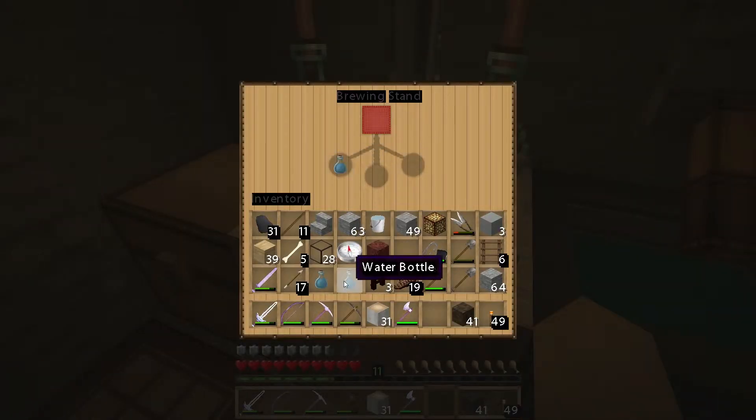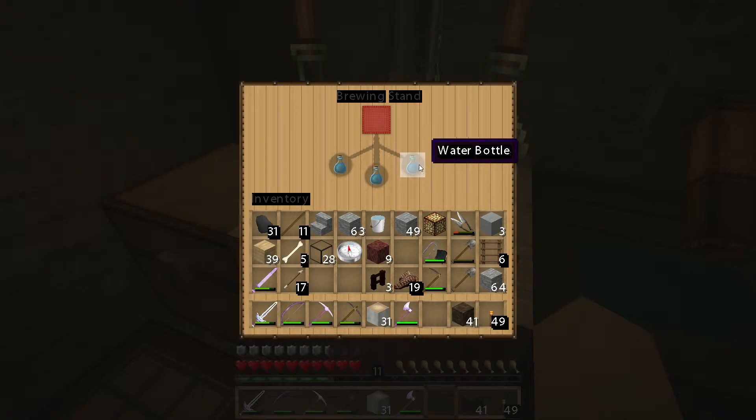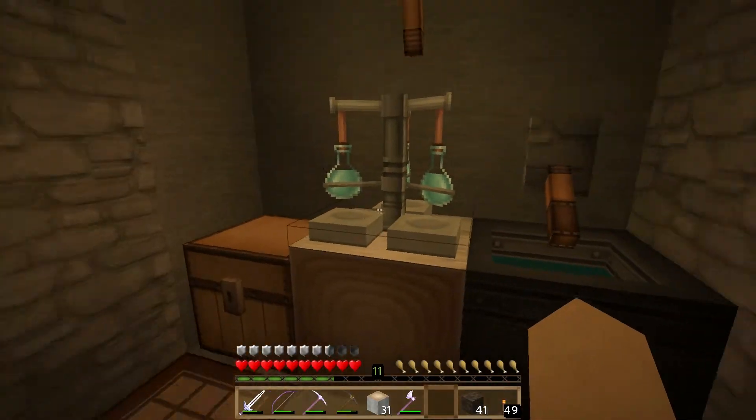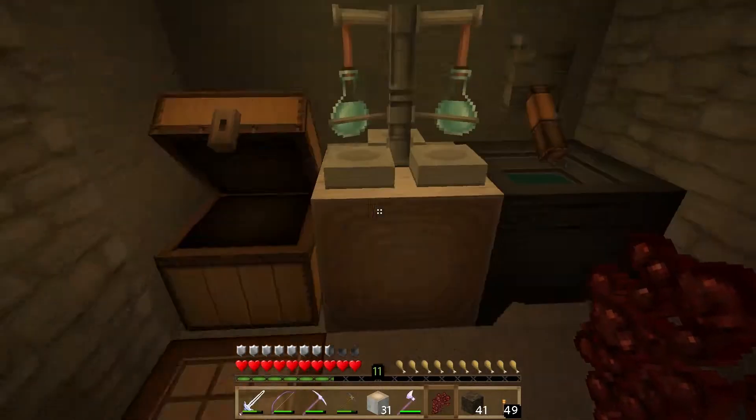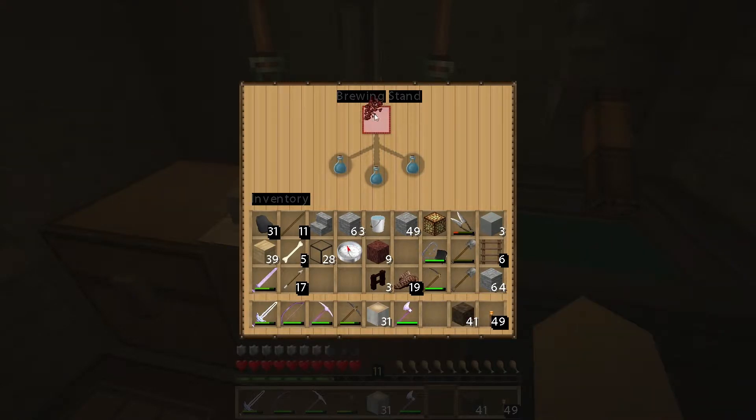So let's put our water bottles in here, and we will turn them into the most basic of Minecraft potions using one nether wart. We'll take our nether wart, add it to the top. It'll do its little brewing animation - the arrow will start proceeding down, and when it gets to the bottom, we'll end up with something called awkward potions. Awkward potions are the base to any Minecraft potions. So let's let that finish. It's done now - you see 'awkward potion' and it says no effects.